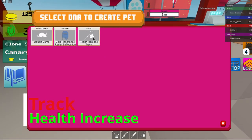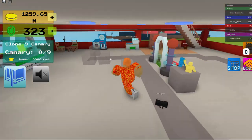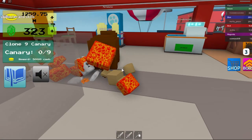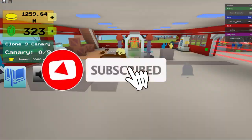Oh yeah, you can equip it as a pet. It gives you a health increase. That's how it looks — looks better without the glass.